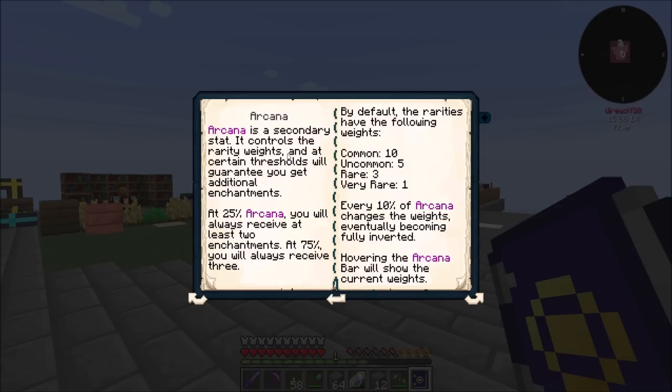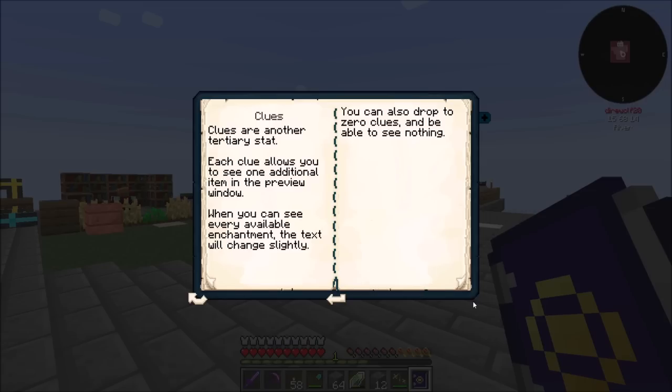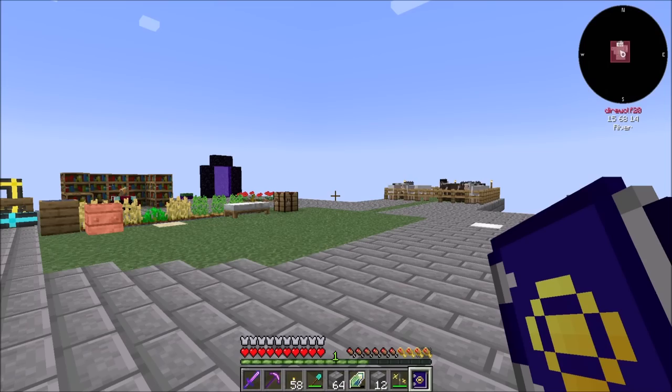Arcana modifies the rarity of things, so higher Arcana means you'll get a better chance at a more rare enchantment. You can see the current weights by hovering over the Arcana bar in the enchanting table. There's also a new one called Rectification, which modifies the lower bound of Quanta — the higher the Rectification, the better, because instead of being plus or minus 5, it could be plus 5 to minus 2. Clues shows you additional items in the preview window, so you have an idea of what you're going to get when you enchant.